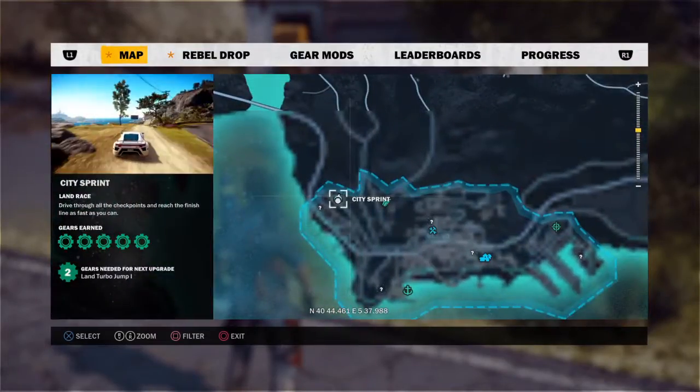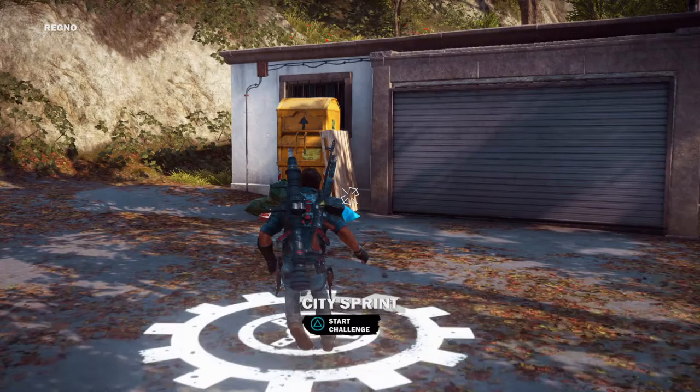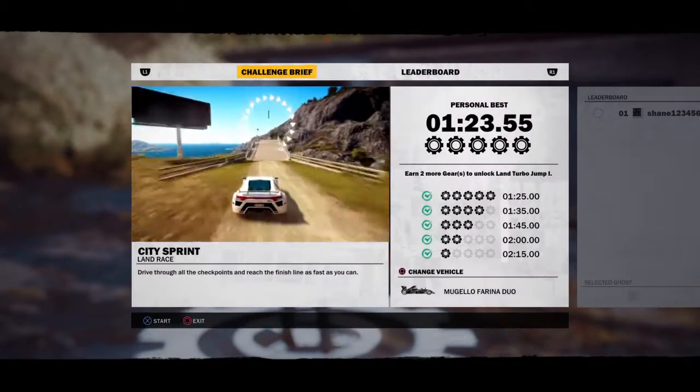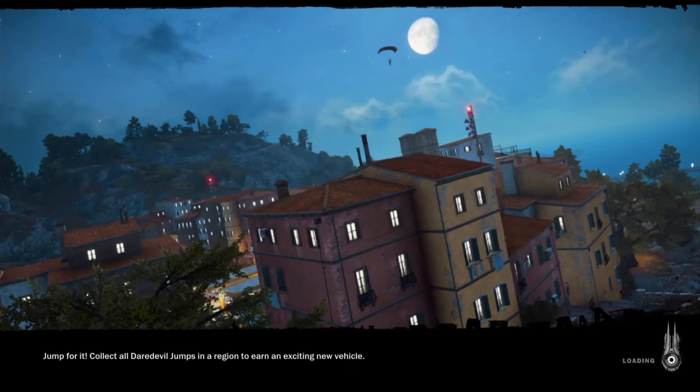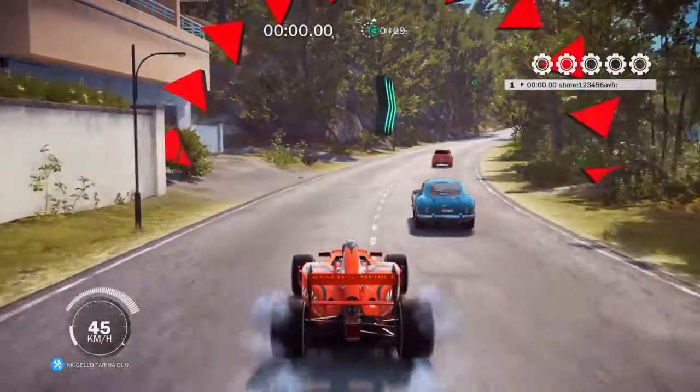So here we are and I'm going to show you how to get it. Here we go — you have to do this land race in the Mugigalalo. The F1 car is extremely fast and I've also unlocked the boost.